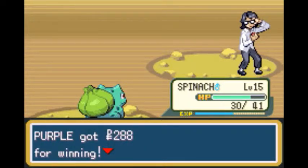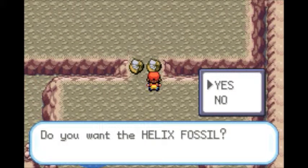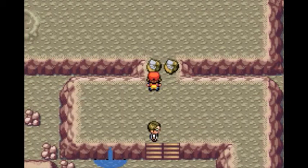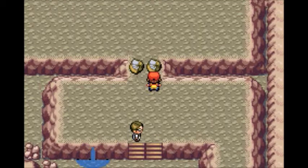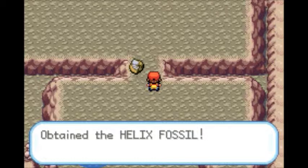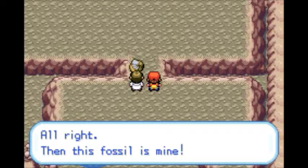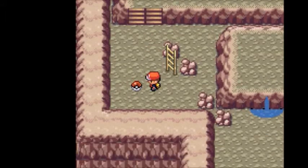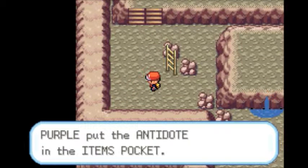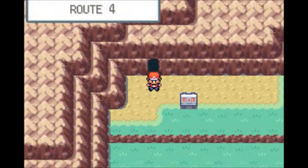The two NPCs decide to each take one fossil. Now we can choose either the Helix Fossil — which gives you an Omanyte later in the game — or the Dome Fossil, which gives you Kabuto. I've always been a bit partial to the Helix Fossil because I like Omanyte a lot. Bolt faints unfortunately, but we get an Antidote. With that, Mount Moon is done — that wasn't that bad.